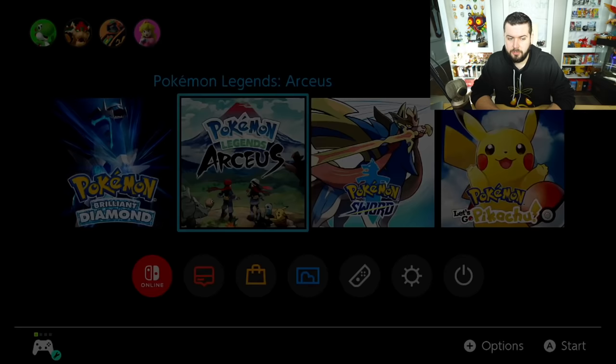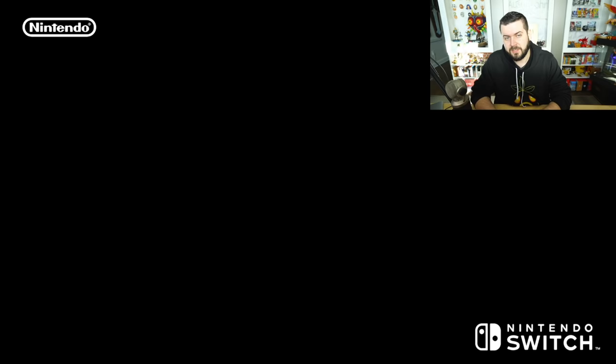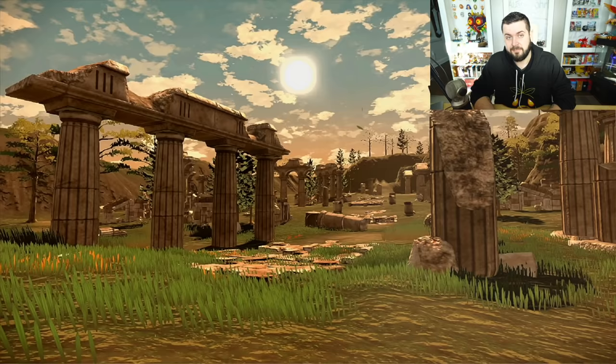Now we're going to turn the game off and boot up Legends Arceus. Just letting you know, you do not have to have Pokemon Brilliant Diamond — in fact, all you need is the knowledge that book gave you. You don't need the save data, the game, or anything else. Just watching this video is enough; you don't have to have Brilliant Diamond or Shining Pearl.